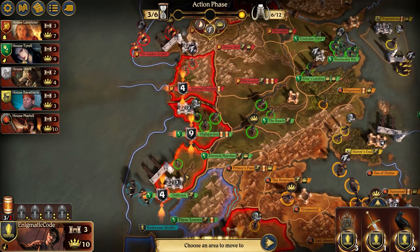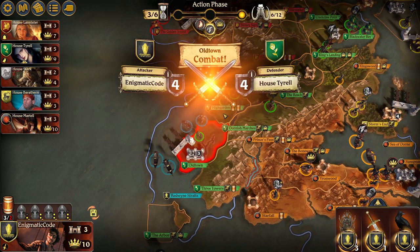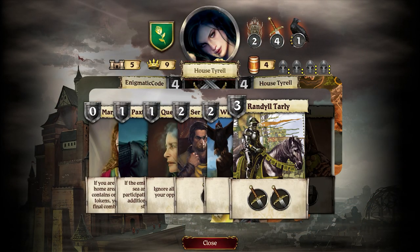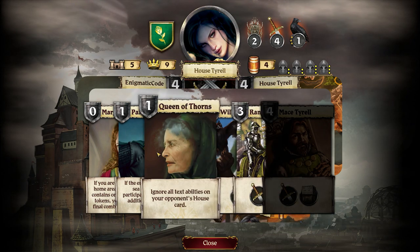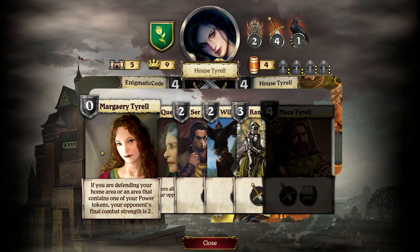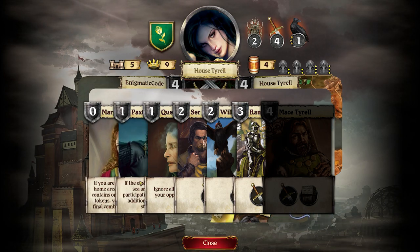So let's take both of these and we're going to attack Oldtown — not exactly where we intended to go originally, but I'm not getting through all that mess. All right, so they have a three they can play, which would bring them up to seven. Which means I really only have to play a two to just guarantee I win this. If they do play Randall... 'If you're defending your home or an area that contains one of your power tokens, your opponent's final combat strength is two.' So if they play Margaery Tyrell I think they just win.